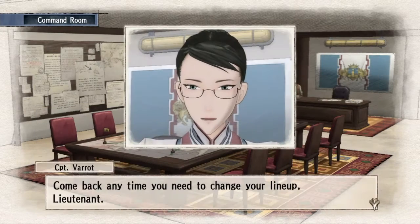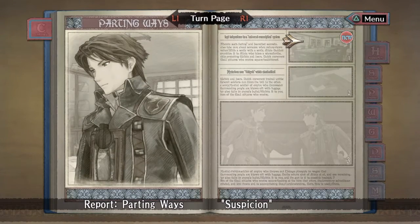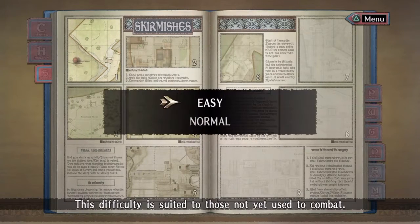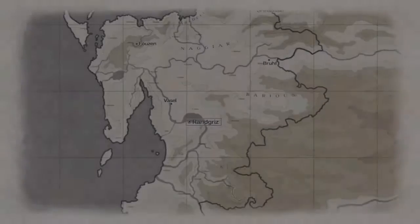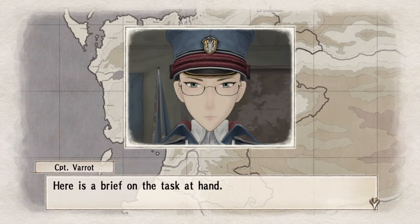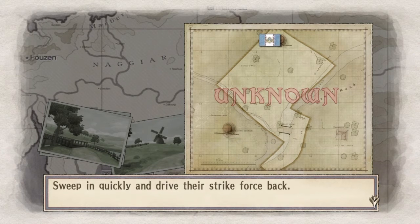You see me going through here — you go to the command room, she'll say something when someone's new. Basically you have new recruits, you select it and she will tell you. I had already selected her; you just move them in between so you can move about easily. You see me going to skirmish — this is the one you want to do. Just do a normal skirmish; it's easy, even on a first playthrough, to get the A rank.